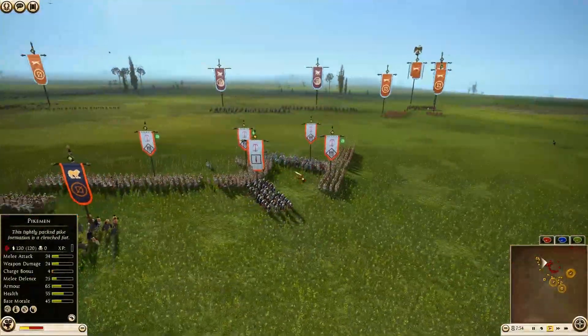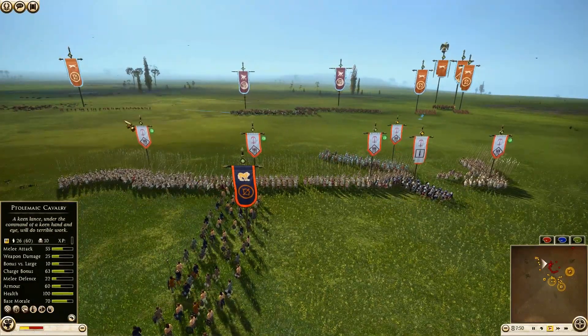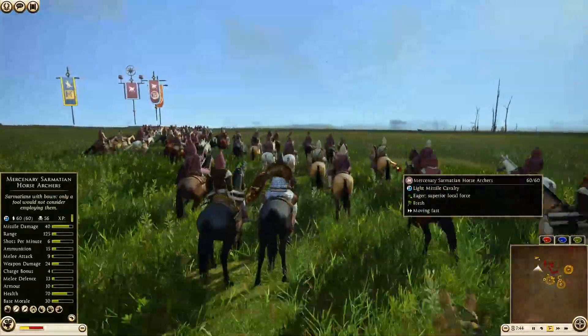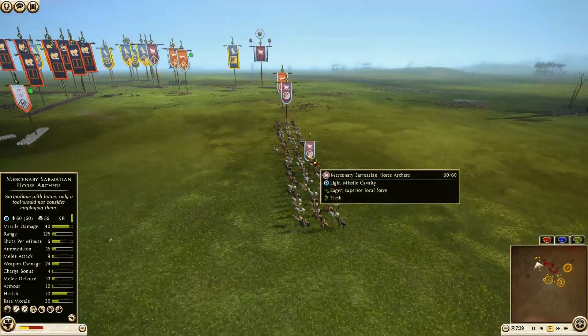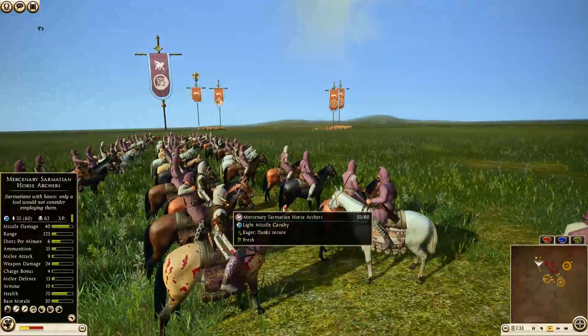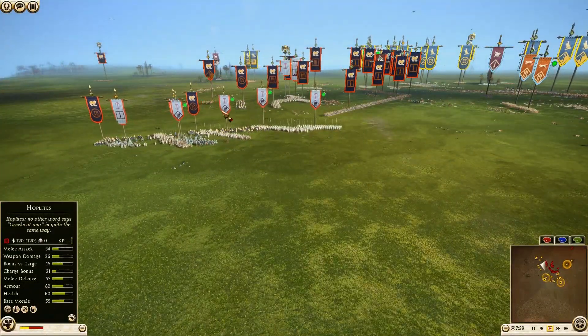Tricking the Seleucid units into chasing the Cavalry, getting some good shots in onto their backs with that Slingers unit — very nice. I wonder if the Sarmatian Horse Archers — I thought they said Horse Skirmishers before, maybe it was a different unit. Hopefully they still have ammo; looks like they do, they all have their bows in their hands. This would be perfect for them to fire at these Pikemen as they're running away.